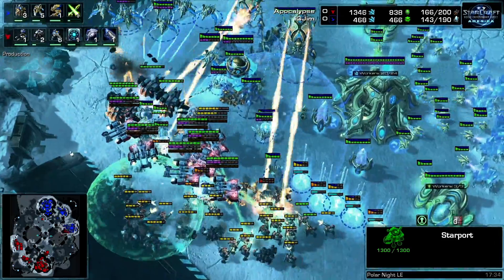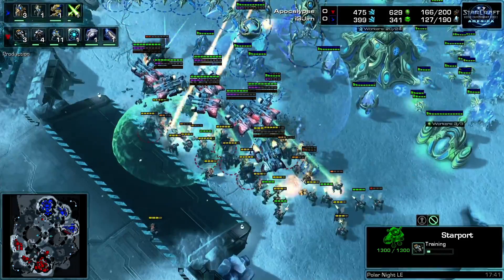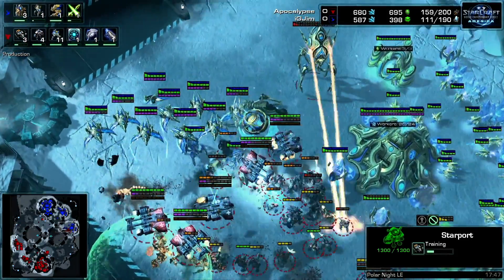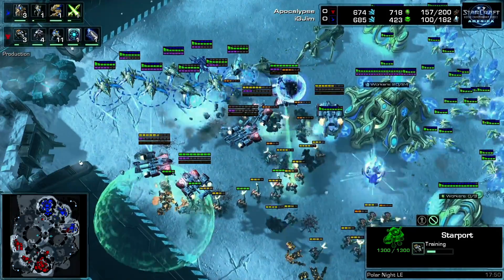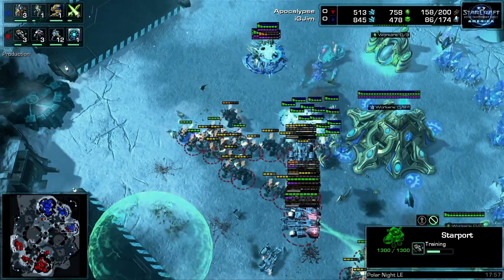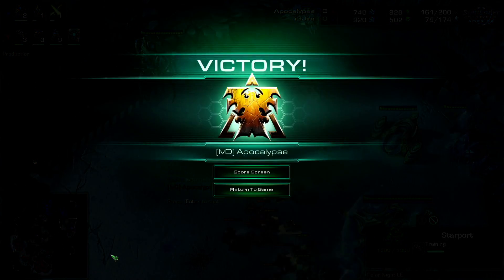Jim just doesn't have enough units — it's 159 supply versus 188. Here's the split: colossus shots are good early but Apocalypse focuses them down. Only two colossi left, and there's enough bio. Apocalypse pushes forward with good micro, sending in his marauders. Jim is left with only air units and sends in his probes — there's no way he can deal with this. The marines target the phoenixes. GG gets called; Apocalypse wins.